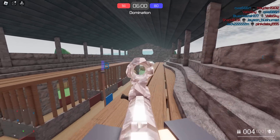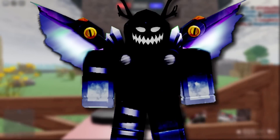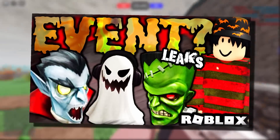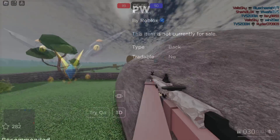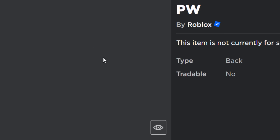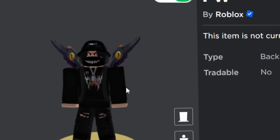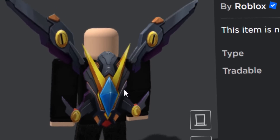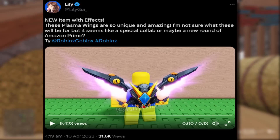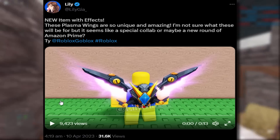Now this next one is not out just yet, and honestly I don't know how we go about getting it, but I just want to say this is probably one of the best special effect accessories I've seen for a long time. This really does compete with the Halloween ones. So here it is — it's called PW, a back accessory. We think it might be called Power Wings or something like that. If I do a 3D rotation of this thing you might think it doesn't look that exciting, and yeah on the Roblox website you'd have no idea how good this accessory actually is. Here's a tweet and video from Lily about it — that's actually how I found it. She thought this thing might be an Amazon Prime item, which is possible since it's kind of like the Amazon Prime Twitch colors.